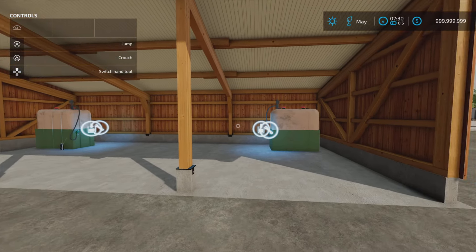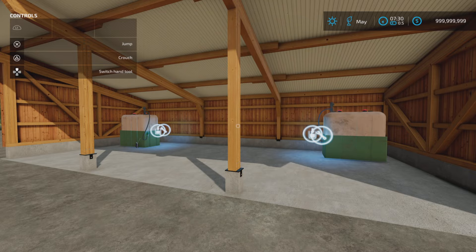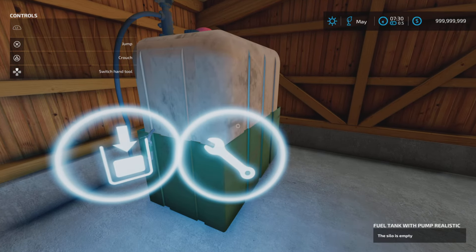I'm going to start with these tucked inside the building — this is the Indoor Fuel Tank with Pump by ISGM ISG Modding. It is 9.17 megabytes download. There are three slots each. The difference between the two is flow rate: we have the fuel tank with pump and the fuel tank with pump realistic.